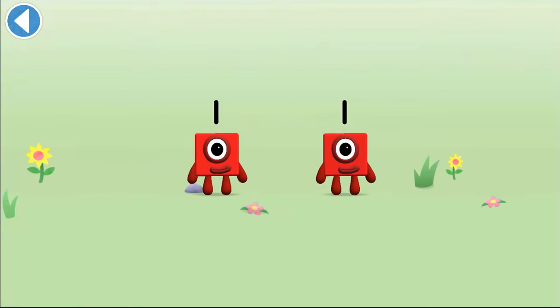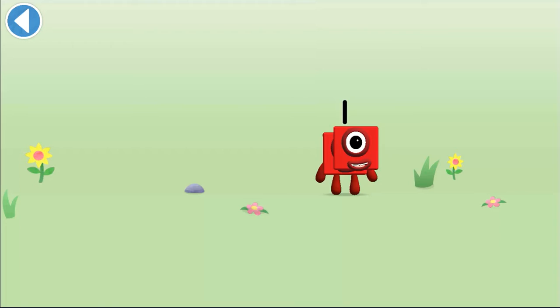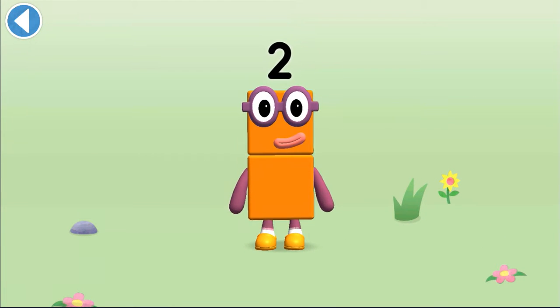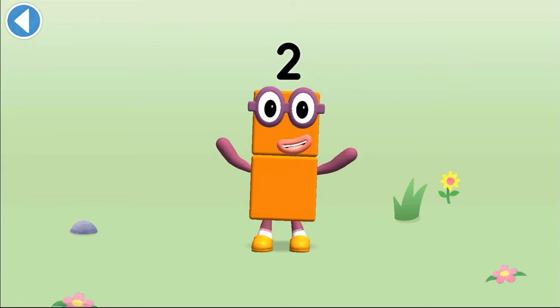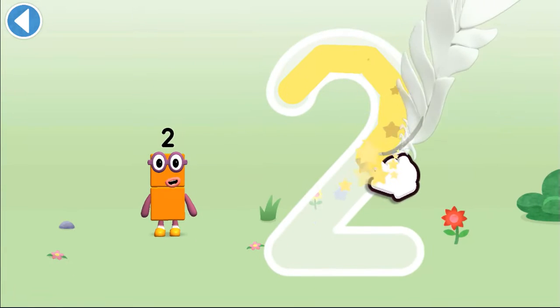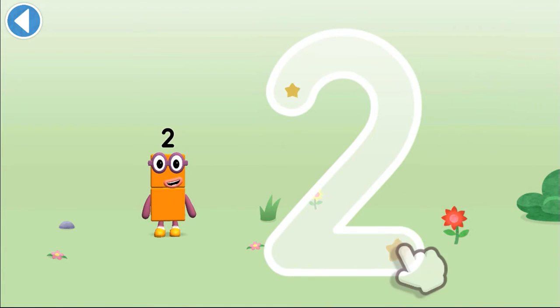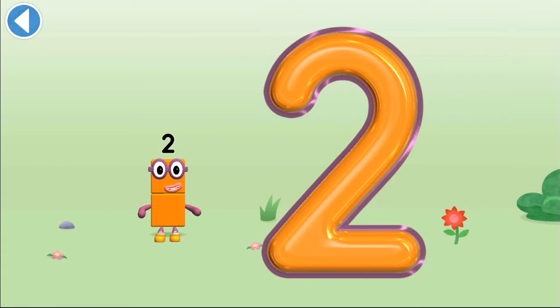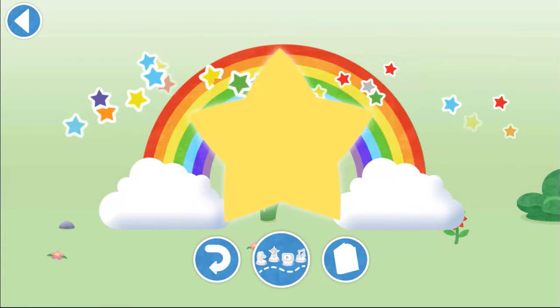You're about to meet Number Block 2! Drag Number Block 1 onto... Hooray! This is Number Block 2! This number block is made up of 2 blocks! I am 2! How do you do? One curve down is what you do, then straight across to make a 2! Yay! Brilliant!